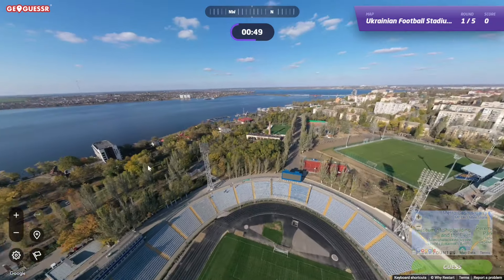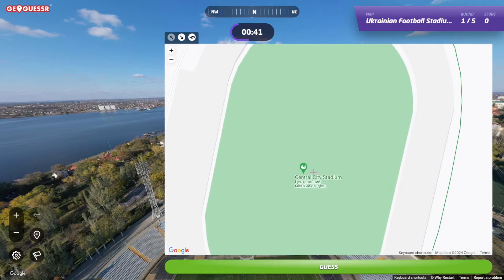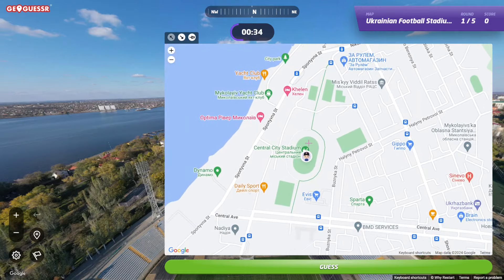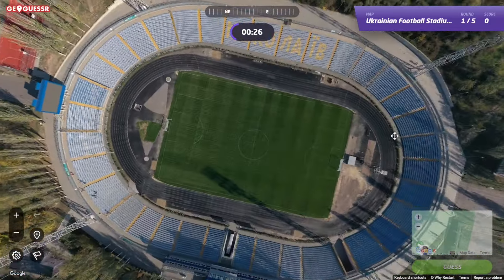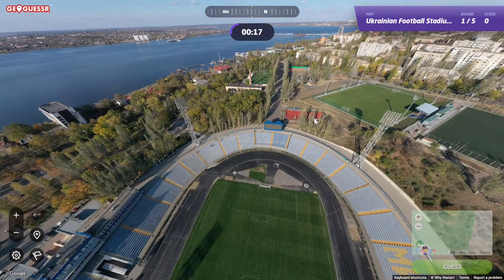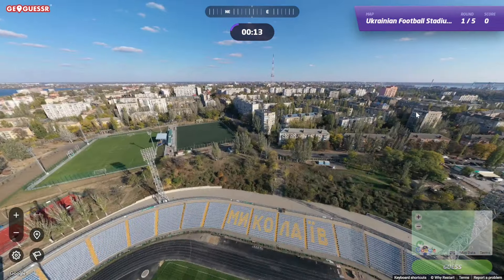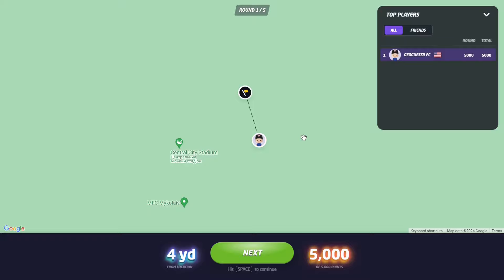Kind of in a northeasterly section of the water, so it could just be right in here somewhere. Central City Stadium. As long as the pin is actually correct, this should be a 5k because I think this bird's eye view footage puts us just right over the center of the pitch. Four yards away — great to start on a 5k. Bird's eye view ones aren't always the easiest since you're not going off signage clues, but being able to read that Cyrillic and those very identifiable waterways made it pretty easy. Let's go to round two.